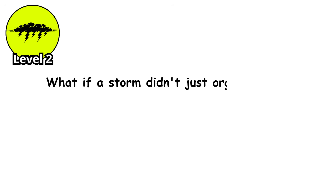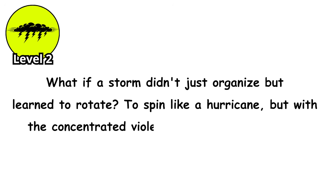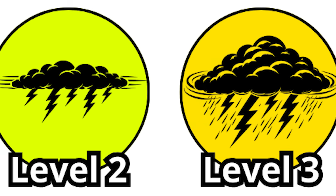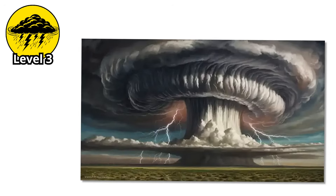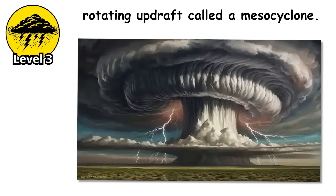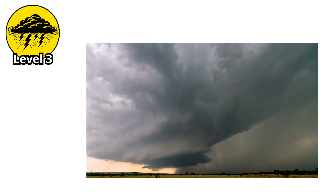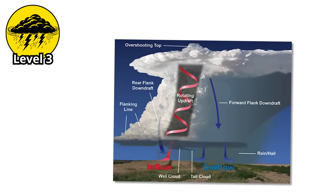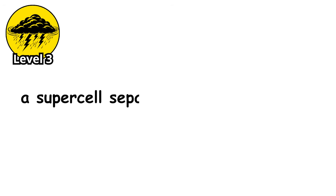What if a storm didn't just organize but learned to rotate — to spin like a hurricane, but with the concentrated violence of a tornado factory? Level 3. This is where thunderstorms transcend into something else entirely. A supercell is a thunderstorm with a rotating updraft called a mesocyclone. That rotation is the key. While normal thunderstorms are chaotic, with updrafts and downdrafts fighting each other until the storm tears itself apart, a supercell separates these functions.